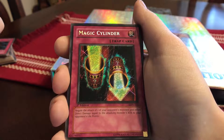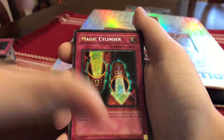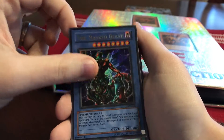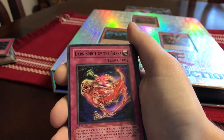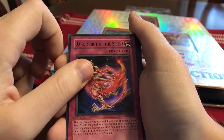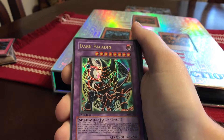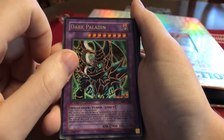Magic Cylinder negates the attack of one of your opponent's monsters and inflicts direct damage equal to the attacking monster's attack to your opponent's life points. It was a very dangerous and powerful trap card back in the day — it still is. The Masked Beast, Mage Power, Mask of Dispel, Dark Spirit of the Silent — I think Bakura used this against Yugi — two of those, one first edition. Bazoo the Soul Eater.